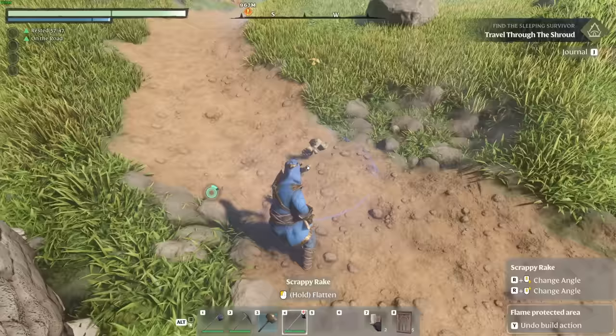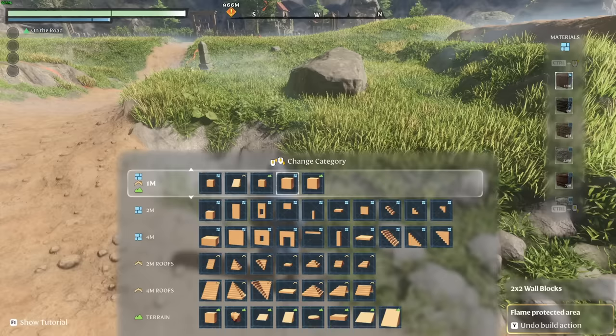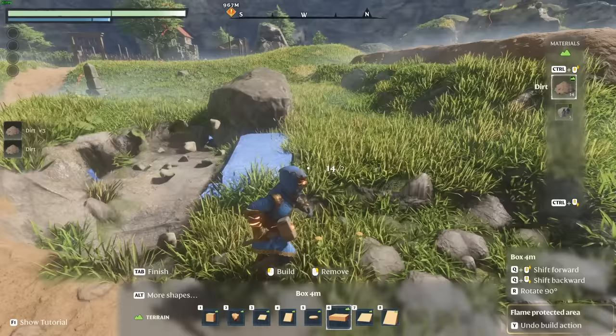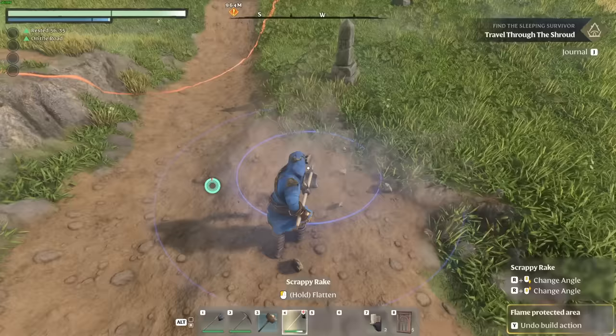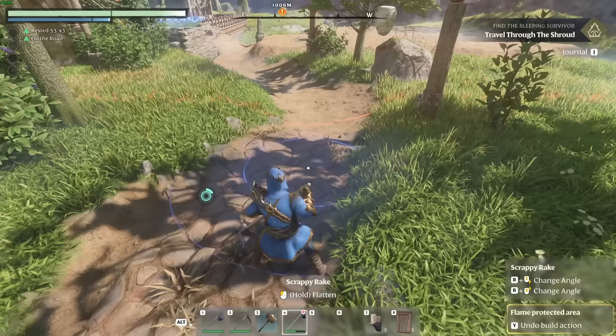Starting off, the first thing I recommend everyone do is leveling out the ground. You can either use the rake and level it out, dragging the materials across so that it's spread out nicely, or you can grab the terrain tool with the build hammer to level the ground by right-clicking to remove the earth. I prefer using the rake as you can clearly define the area with a dirt road, or if you have a stone road nearby you can use the rake to bring the stone road to your base to give you a nice buff throughout.